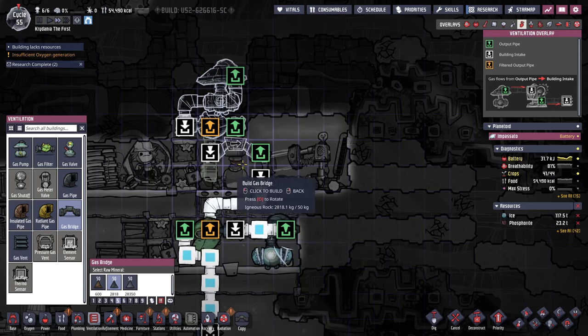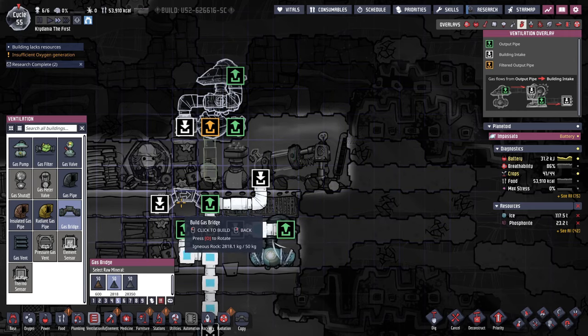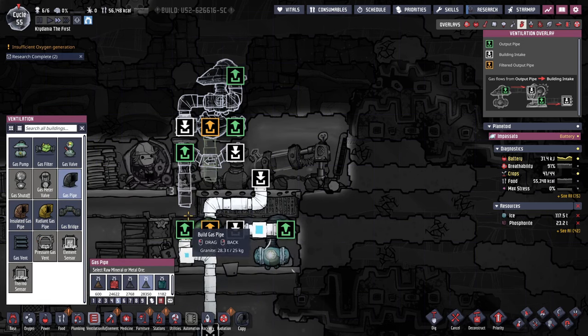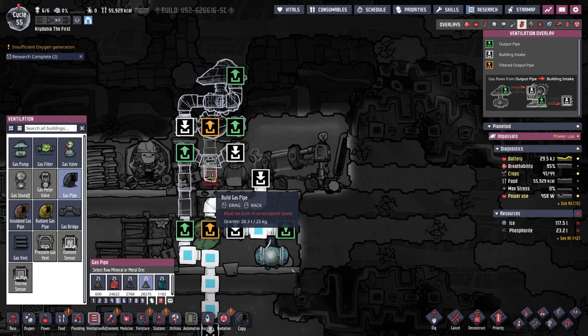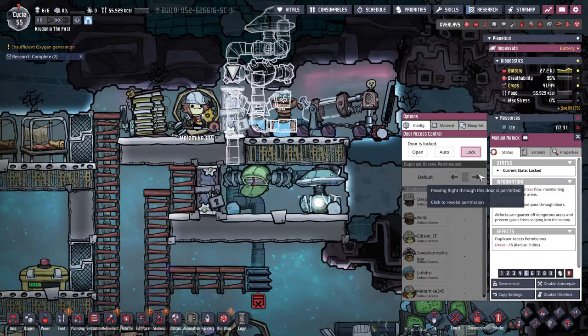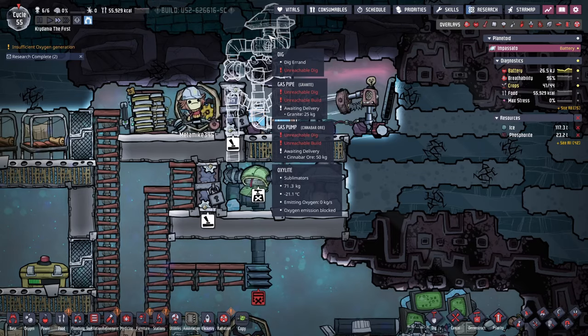Gas ports cannot overlap. I basically need the oxygen to get out of here. Maybe a better way is we rotate that way for the oxygen — it goes down to there, and I think it'll just go past. That'll connect to the hydrogen port, and then we'll be able to delete that gas filter. This one will always be getting the hydrogen.